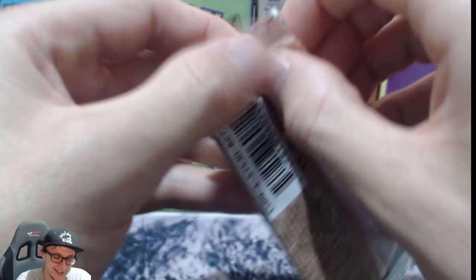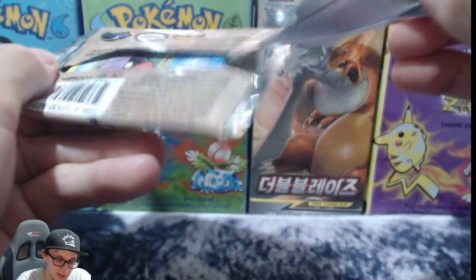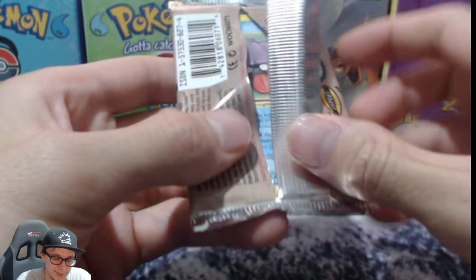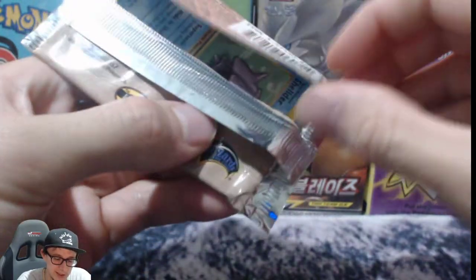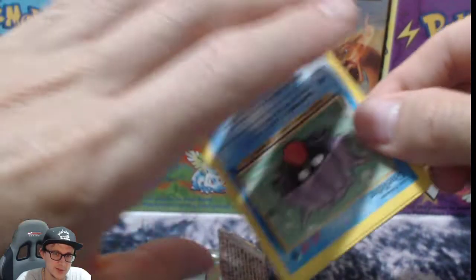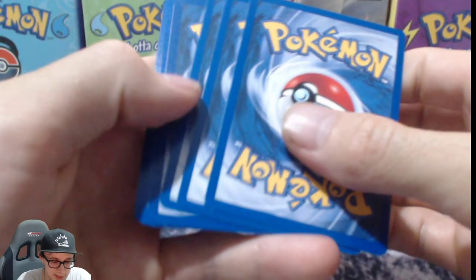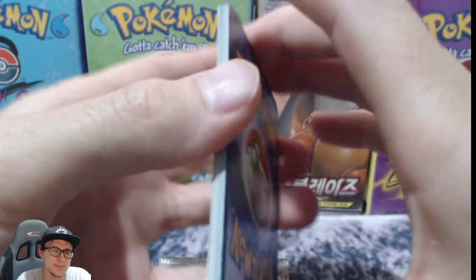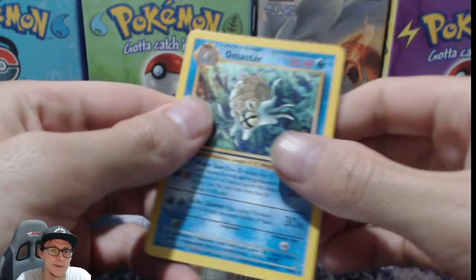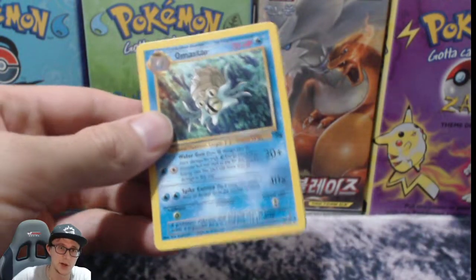It's only one pack, so let's do this. The first card is a Shellder — we've seen that. The next one does look a bit darker — could be a holo. I think I just saw something shiny, like a silver line. And we've got Aerodactyl! That's a good pull even in non-first edition.